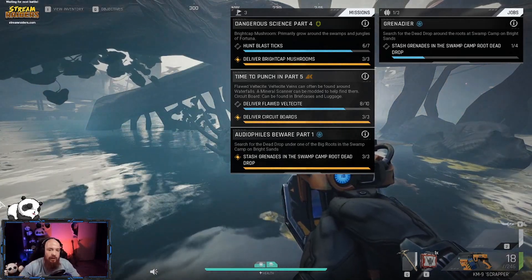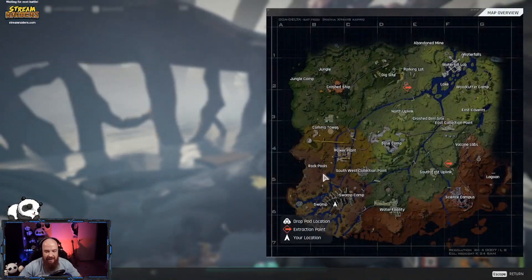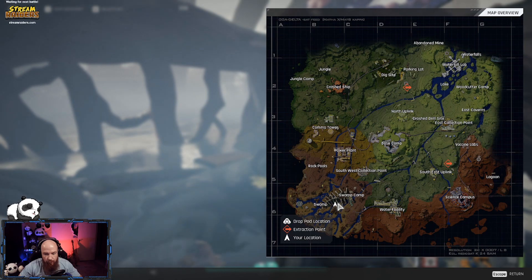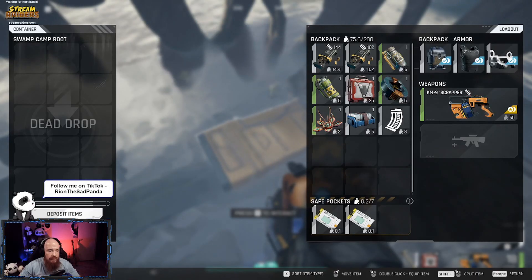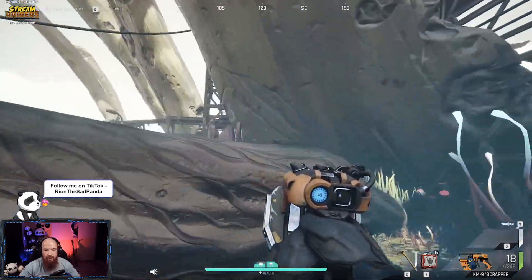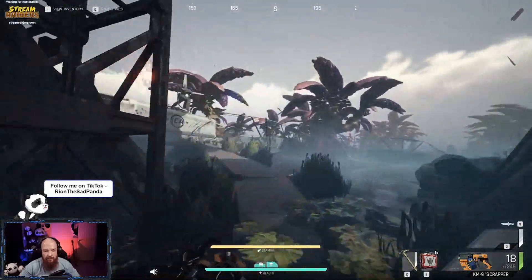Not only that, you are looking for the dead drops in the swamp. Let's have a look - you can see I am between the third and the fourth rib. Easy peasy, there you go. You put in the items and you press deposit. You're wondering where it is - I'm right under the rib cage, a very easy thing.